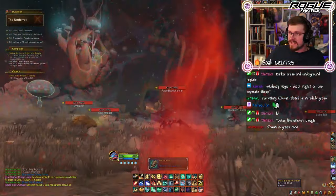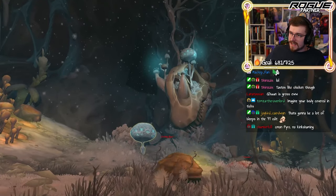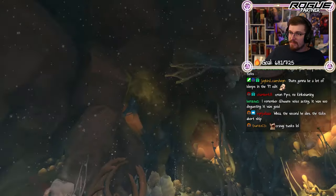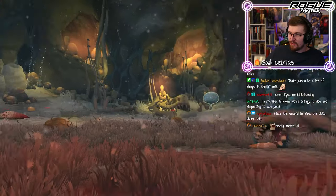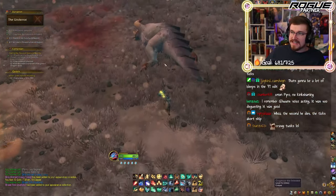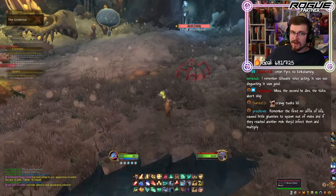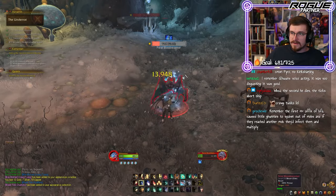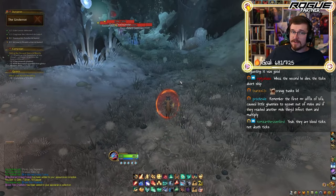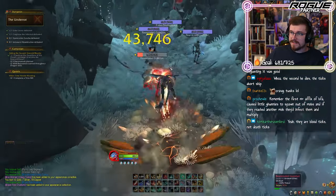We also notice that there are skeletons and remains of extremely large dinosaurs down here, some of which have horns growing out of their eyes due to these mushrooms — kind of gross looking. The second Cragmaw dies, the ticks abandon ship and need to go find a new host. Remember the first Mythic Plus affix of BFA? It caused little creatures to spawn out of mobs and if they reached another mob they'd infect them and multiply. They're blood ticks, not death ticks.